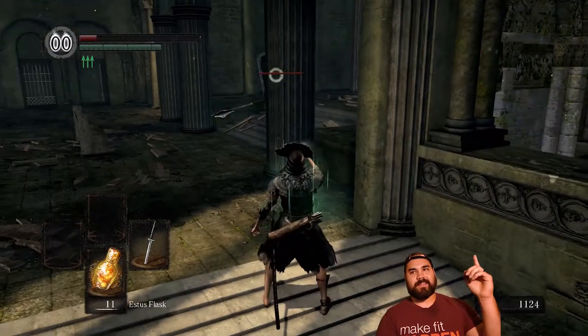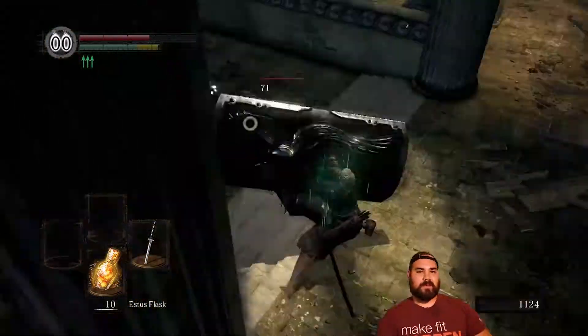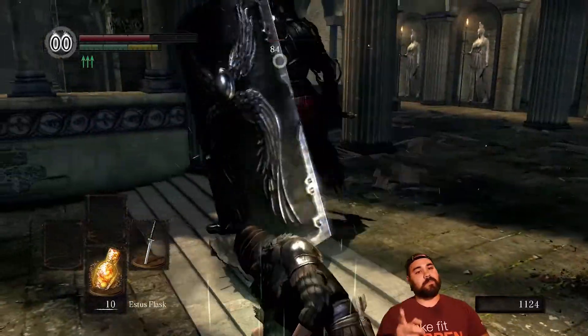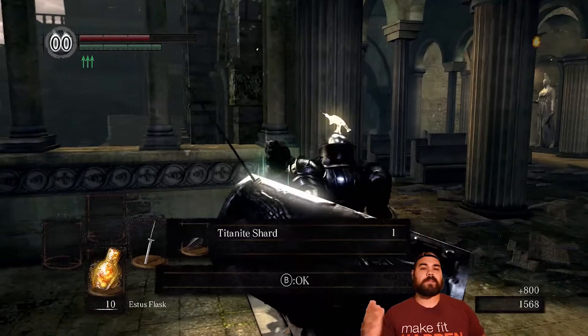Nothing happening right now is outside of the usual, and I'm just going to kind of play through it. I do want to go over the quick checklist. First things first, we are going to be taking out the Bell Gargoyles today. I don't really have a strategy outside of just summoning Solaire.